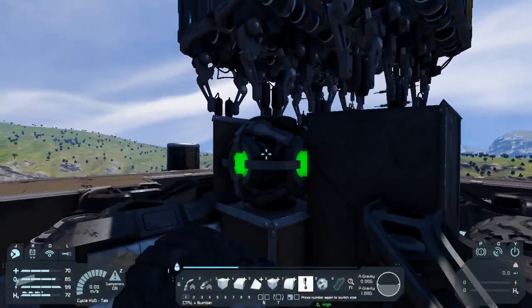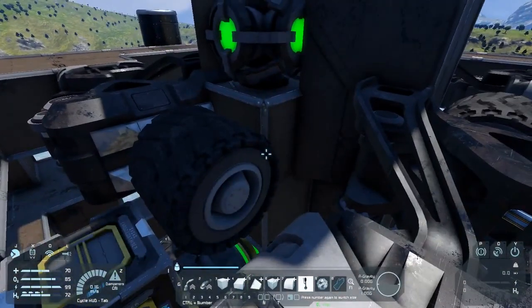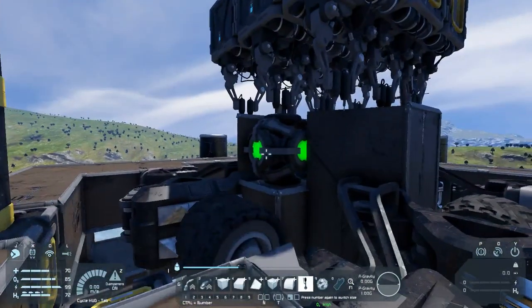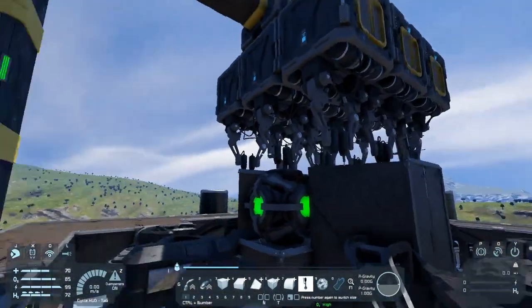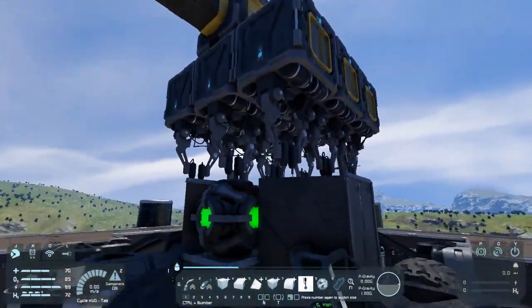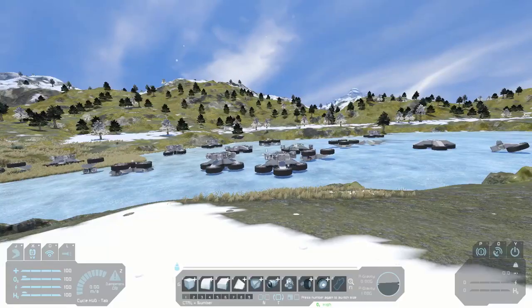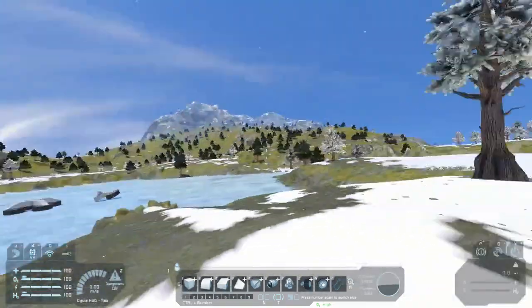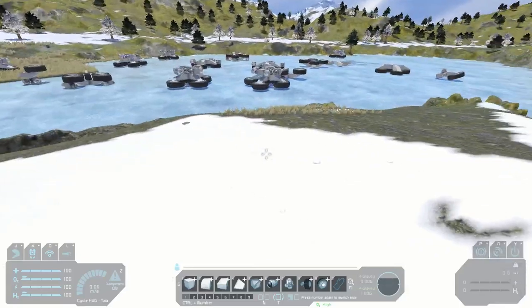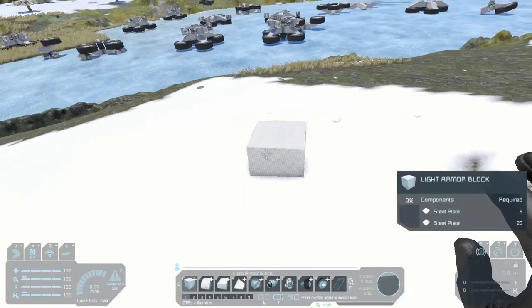Do I want the projector there or do I want it one lower? You know what? I want the projector there. But I'm going to make one more layer above it and move the welders all up by one. Okay, so here I am in a creative world. We're going to just create this blueprint and be done with it. It's just easier that way.